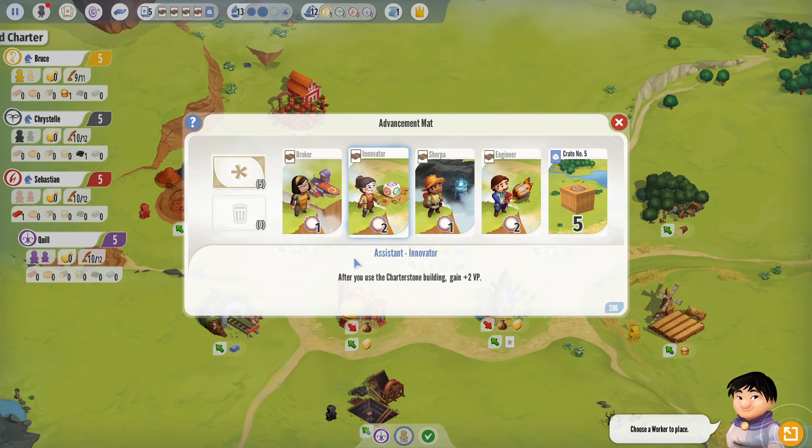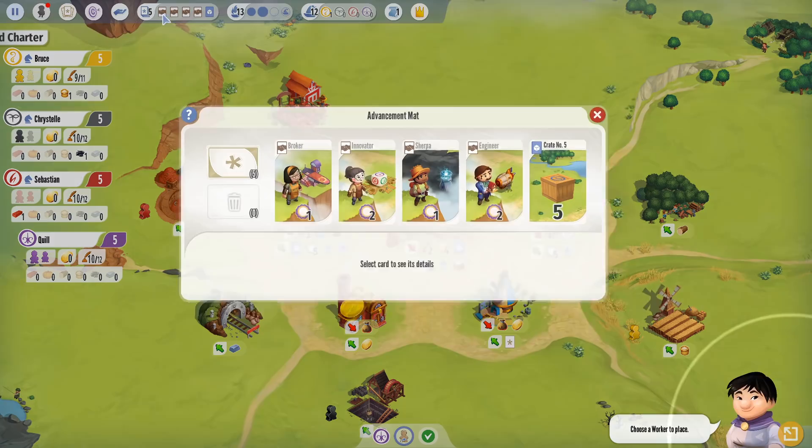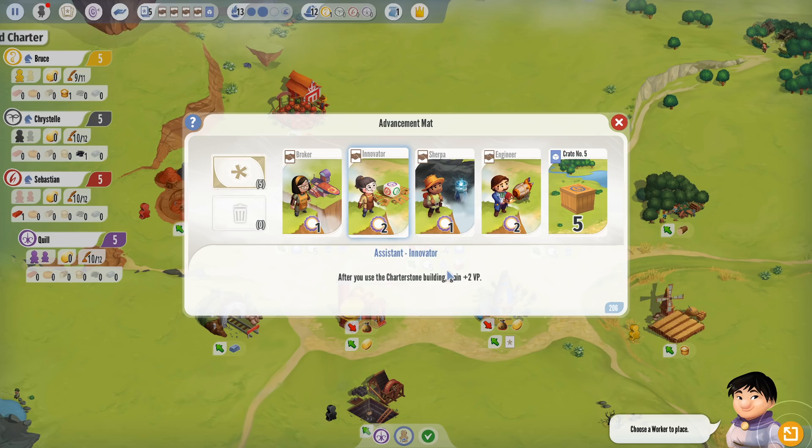For example, the Innovator is an assistant — if this advancement card is in your hand, whenever you use the Charter Stone building, you gain two victory points. The Engineer is another: whenever you use the Zeppelin — which is how you build buildings, basically spending money so the Zeppelin airdrops the new building — if you have the Engineer, whenever you build a building, you get two victory points.